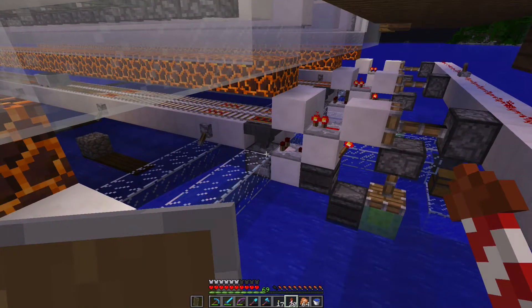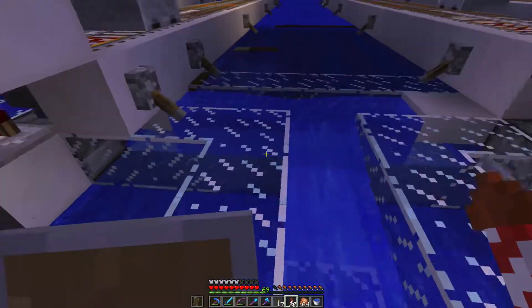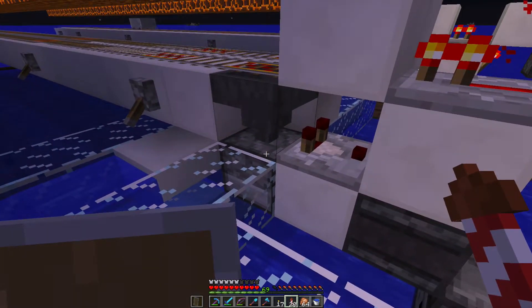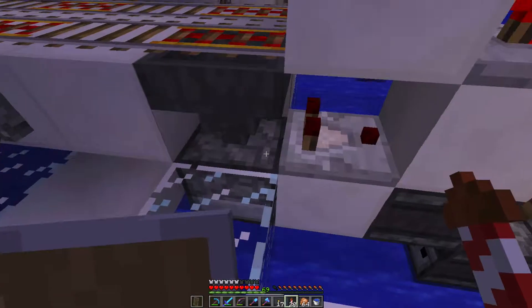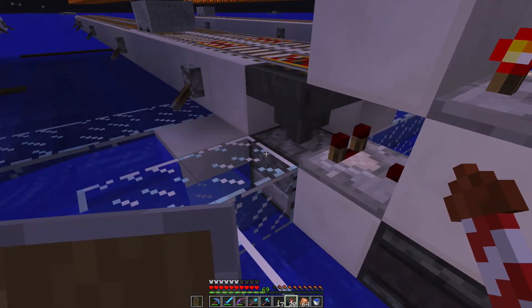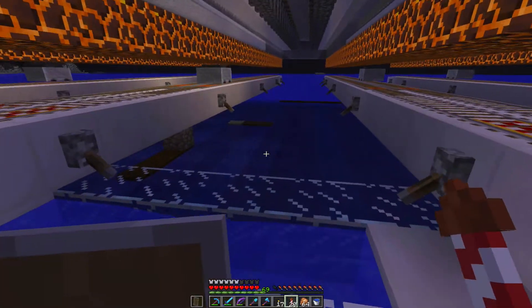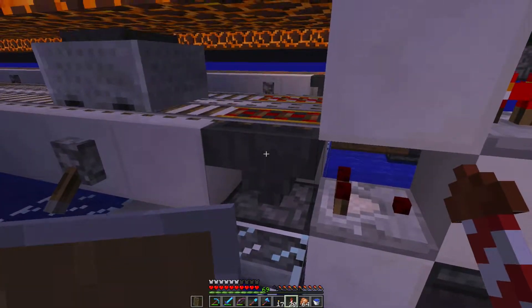So I've got a dropper here — let me go down. All these are the same: I've got a dropper here, a hopper on top. All of this is exactly the way he has it set up. I've got a switch set up to turn this whole thing on and off, and I've got the hopper mine carts going.